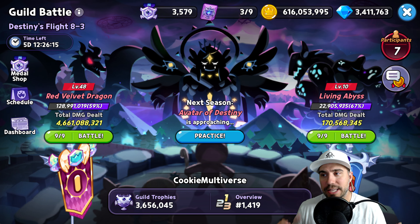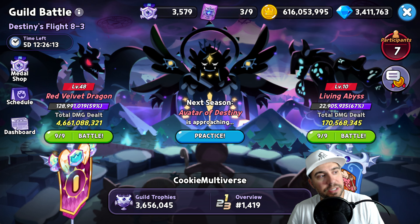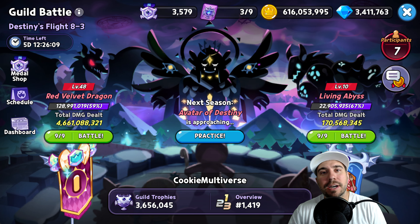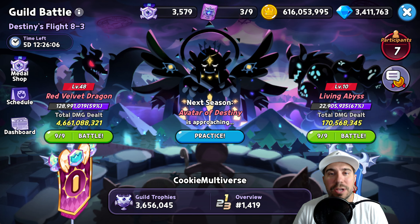All right my friends, we got the new guild battle lineup here today with Red Velvet Dragon and Living Abyss, and we're gonna break it all down for you in today's episode. Thank you for tuning in as always.